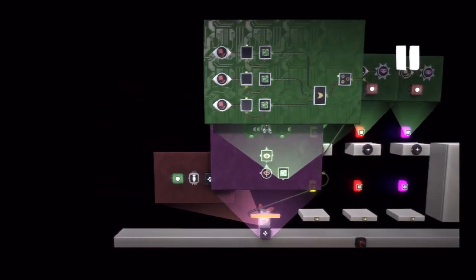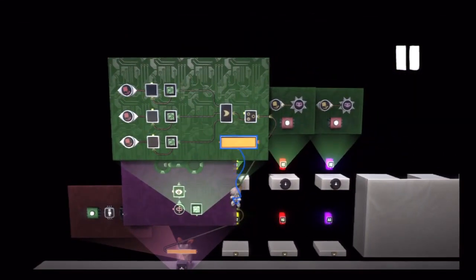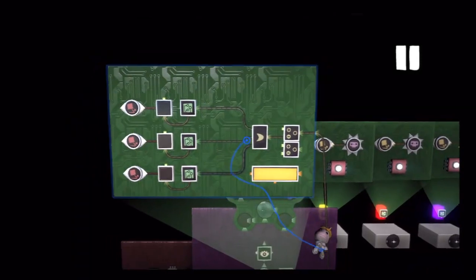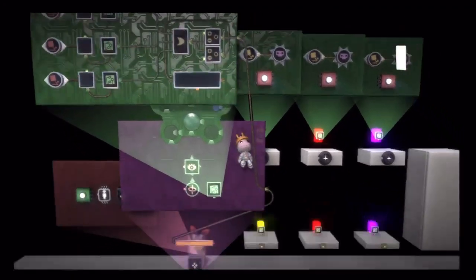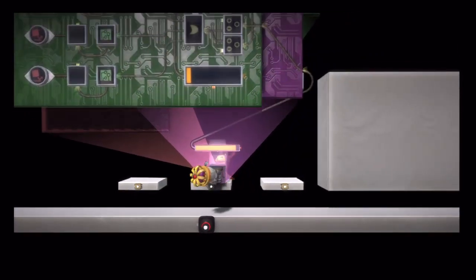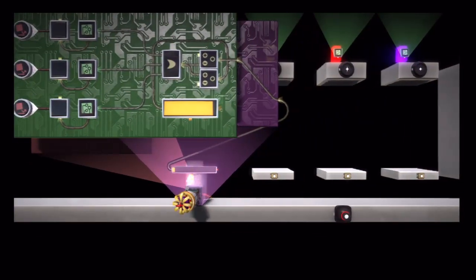We can extend this system to accommodate what happens when the player runs out of health. By default this timer is all the way full — you could invert that signal to recognize when someone is dead, but there are some complications when you reset health after the player dies. So we're going to set up another timer that's the exact opposite by using another directional combiner, wired opposite of the visible one — it counts up in unison with the other one counting down. When it gets all the way to the top, it will kill the player, trigger a cutscene, or whatever you have planned.